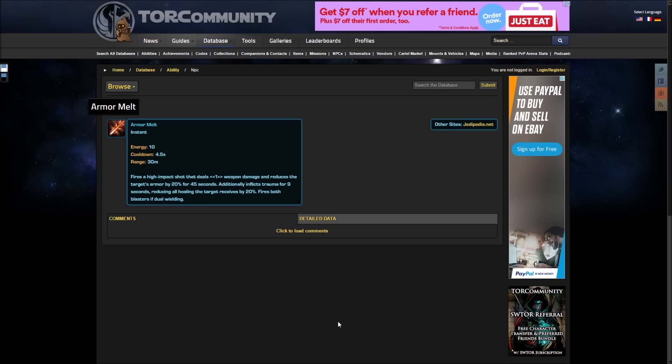The first ability is called Armor Melt. It's an instant cast ability that fires a high impact shot dealing a certain amount of weapon damage, reduces the target's armor by 20% for 45 seconds, and inflicts trauma for 9 seconds which reduces all healing the target receives by 20%. It fires both blasters if dual wielding. The 20% armor reduction is the key part I don't think currently exists.